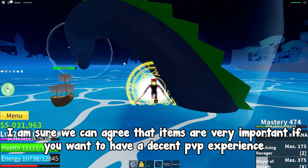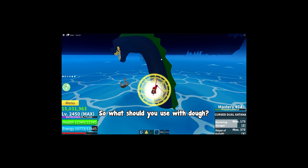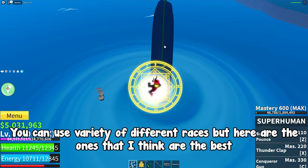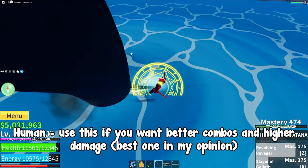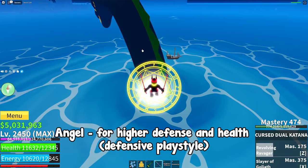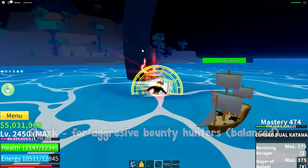Items are very important if you want to have a decent PVP experience. So what should you use with dough? Let's start with races. You can use a variety of different races, but here are the ones I think are the best. Human: use this if you want better combos and higher damage — best one in my opinion. Angel: for higher defense and health, defensive playstyle. Shark: for aggressive bounty hunters, balanced.